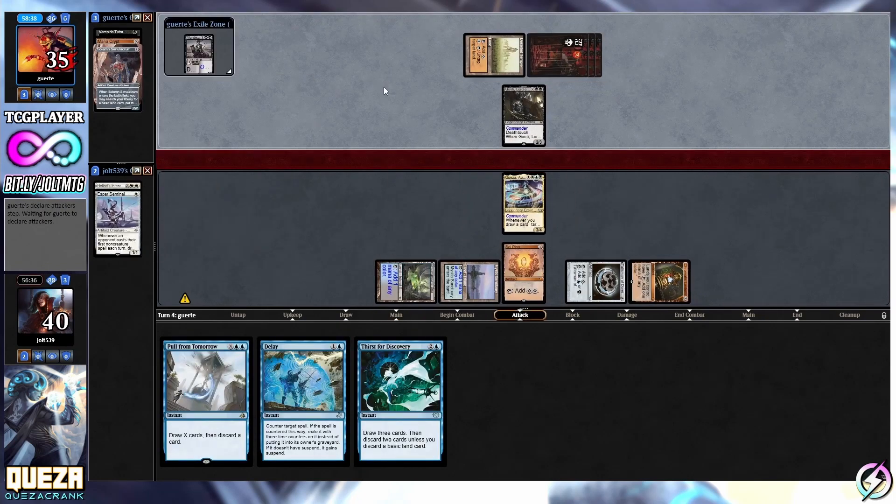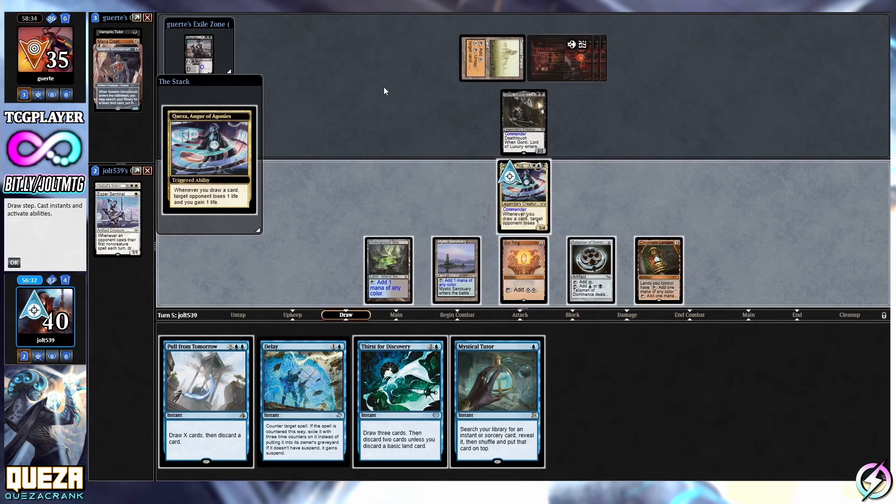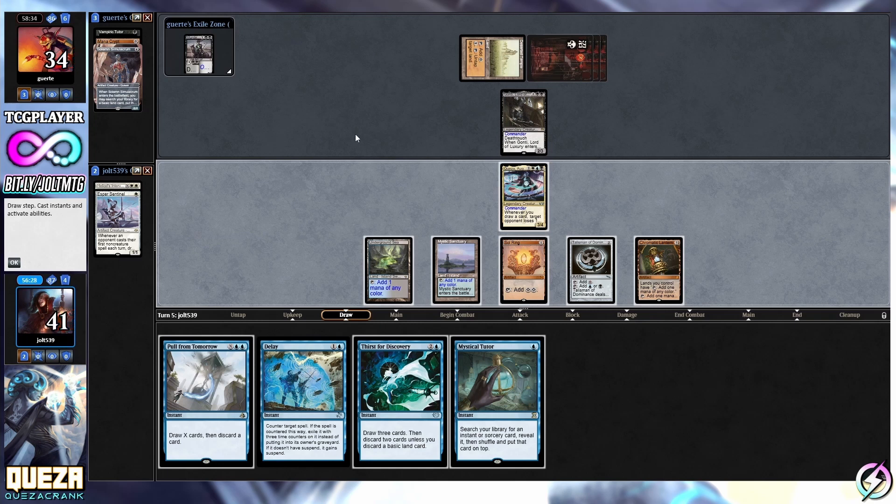Our opponent's going to go for Swift End and actually take out Esper Sentinel - I do like that a lot. Let's see if Gaunti's going to swing in. They get a free swing with Gaunti if they wanted to, but they decide not to. It's going to be a card draw and that puts us up at 41 life. At this point I'm almost tempted to Mystical Tutor for a Counterspell.